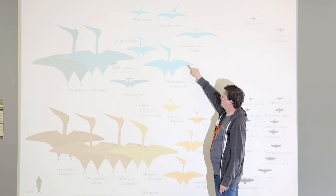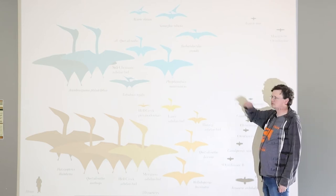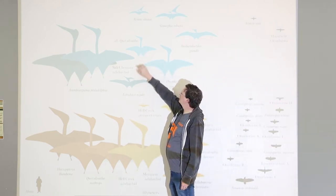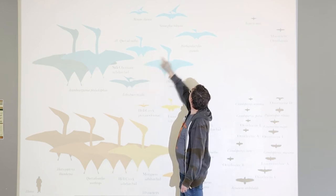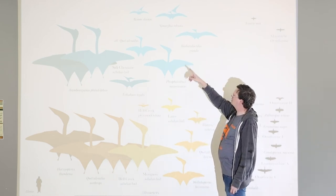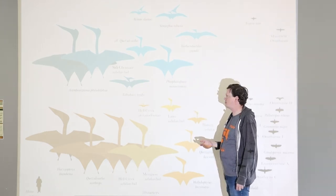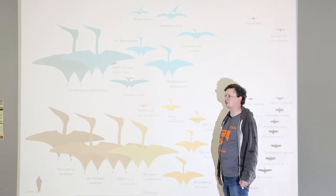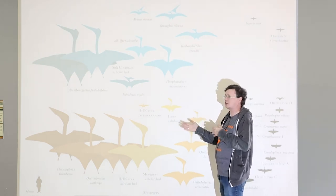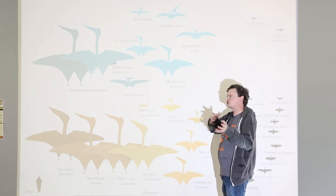Here we have Phosphatodraco, and as you can see for the size range of that time period, it's a little on the larger side of the middle category. These pterosaurs — plus those three with the weird crests coming out of the back of the head — were all found in the same environment as the Moroccan phosphate beds. They've been pulling out new pterosaur after new pterosaur. Up until recently, some scientists were saying pterosaurs may have gone extinct before the dinosaurs did, but this site is clearly contradicting that.